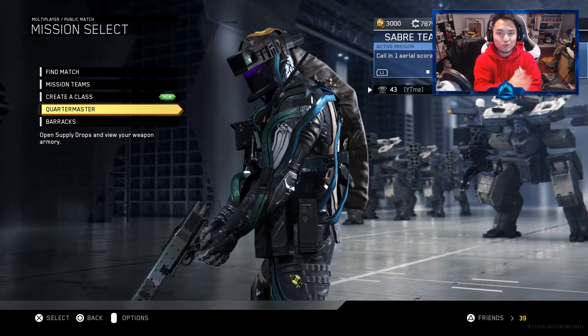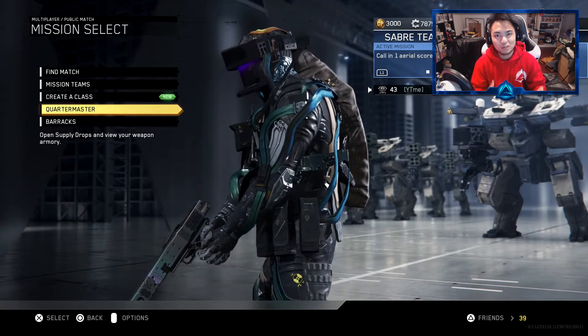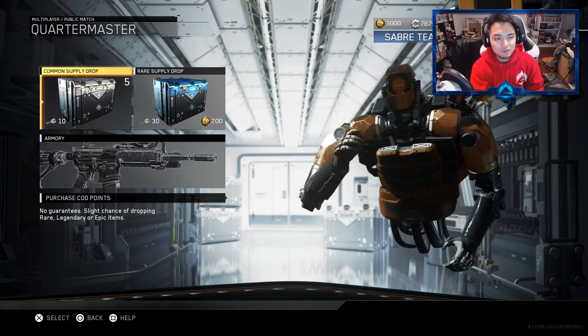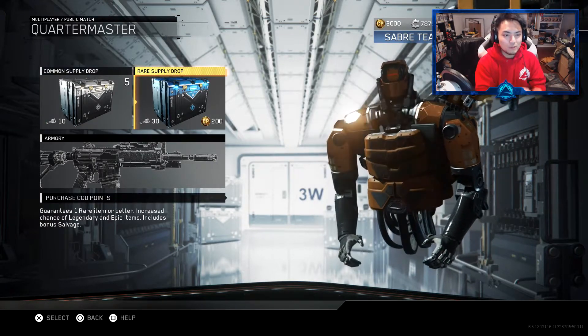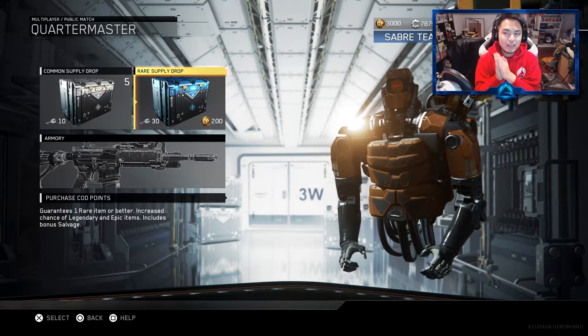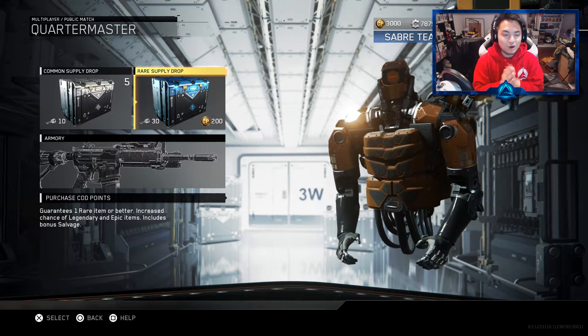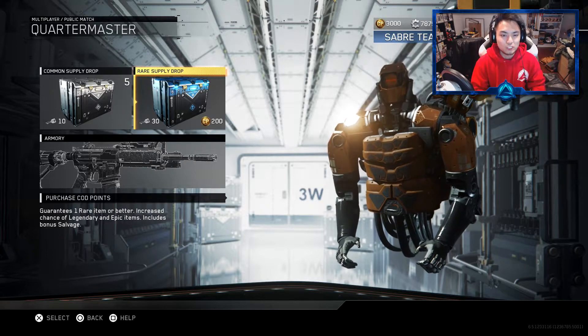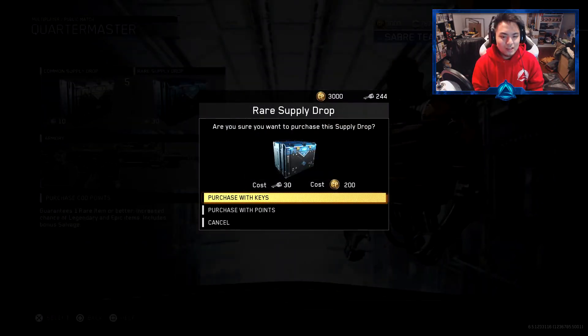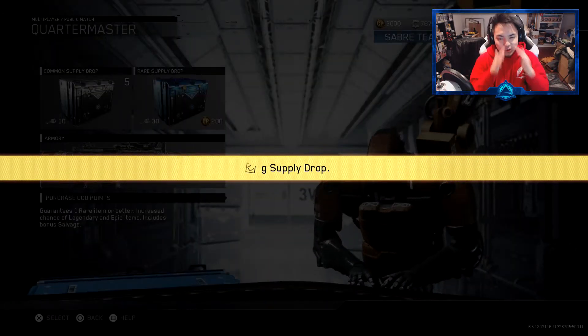Hopefully you guys enjoy this little series and I hope I can be as consistent as possible. Let's go ahead and open up 1 Rare Supply Drop, and then I've got to grind out this game and get more for you guys on day 2 and so forth. If we have to use COD points we will. We're going to head into the Quarter Master — we do have 5 Common Supply Jets. I was going to do 1 Common, 1 Rare, then 2 Commons, 2 Rares and things like that, but it's going to be a lot more difficult. So we're just going to stick with the Rare Supply Jets. Hopefully you guys enjoy this series — let's get to it, let's go with Keys.